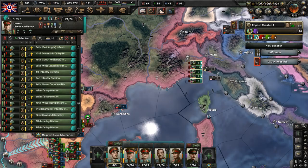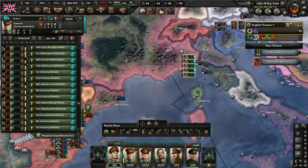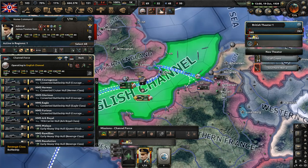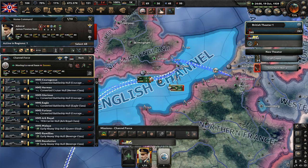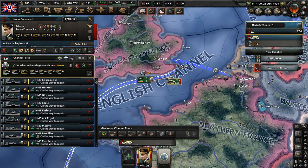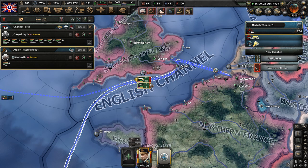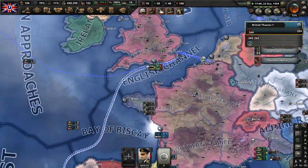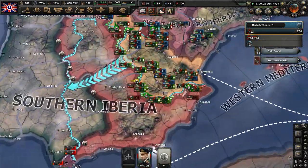Piedmont-Sardinia capitulated. Let's stop our navy from patrolling the English Channel — they're pretty much done here. Just have them merge with the reserve fleet. We have almost 200 vessels — more than 200 vessels, actually: 264 ships in that one death stack of a fleet.